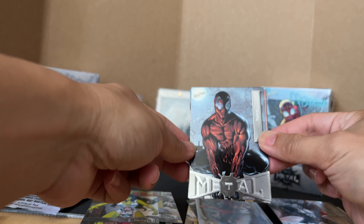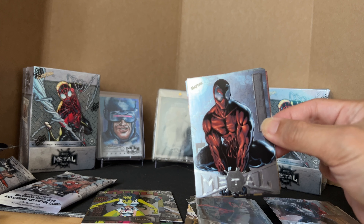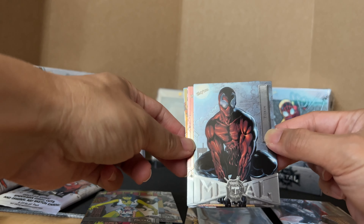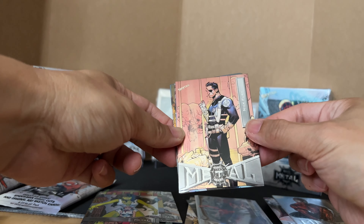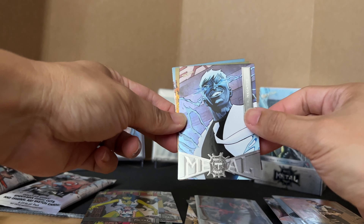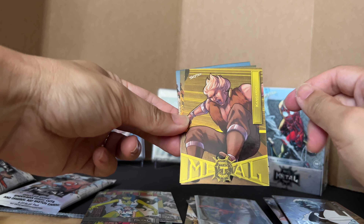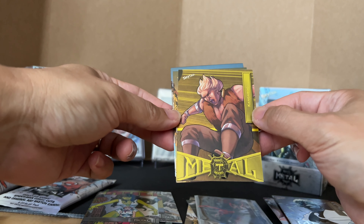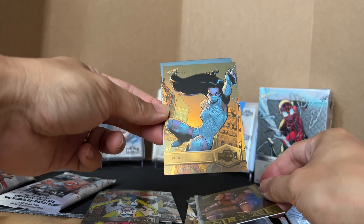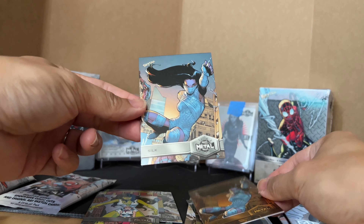This is Doxing. I need to set up the camera later. Another base, Nick Fury, Mister, Kangaroo. Who's this? I've never seen this card before — Silk. This is not a high series gold. Back-to-back Silk.